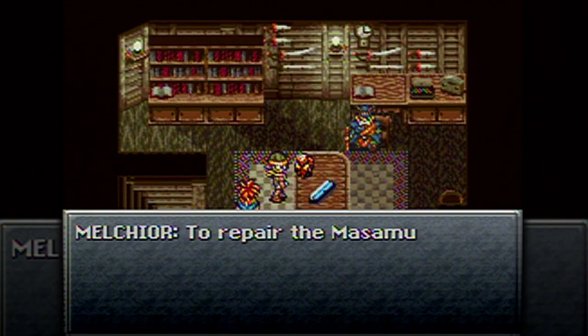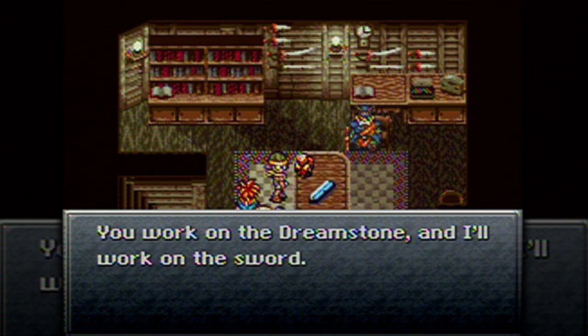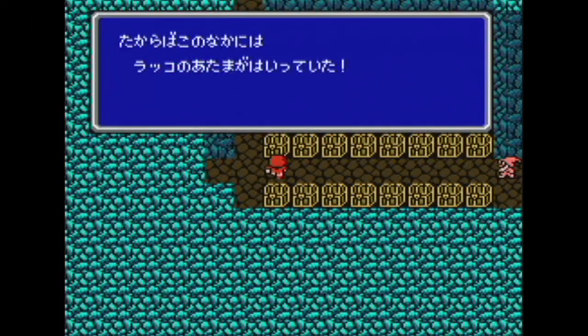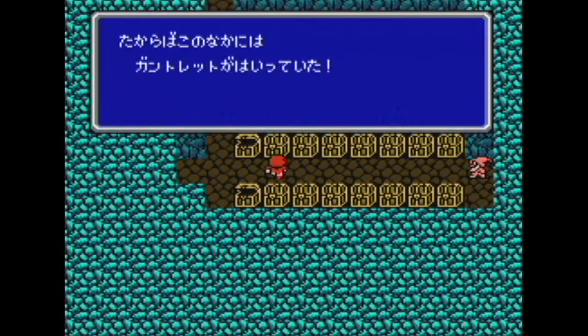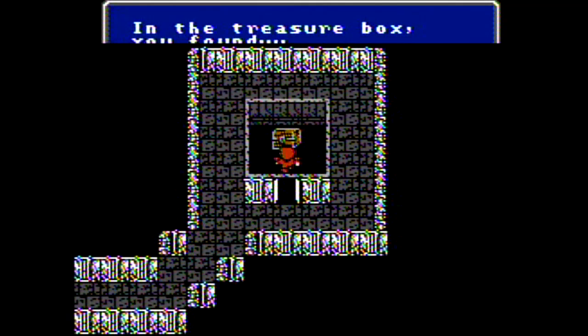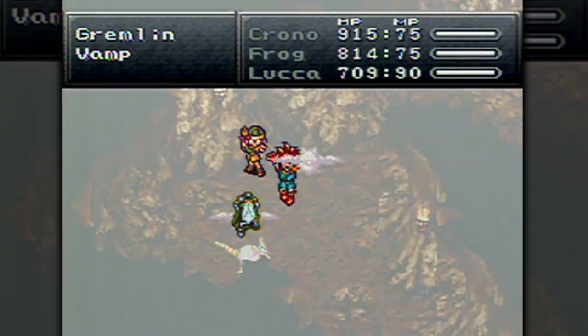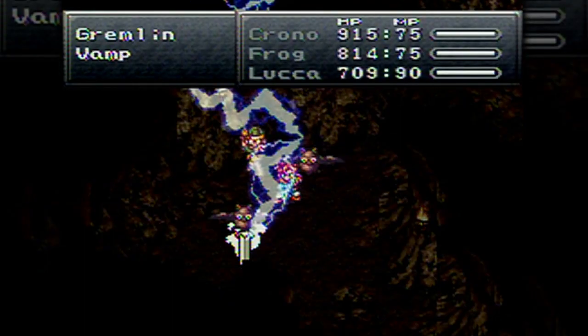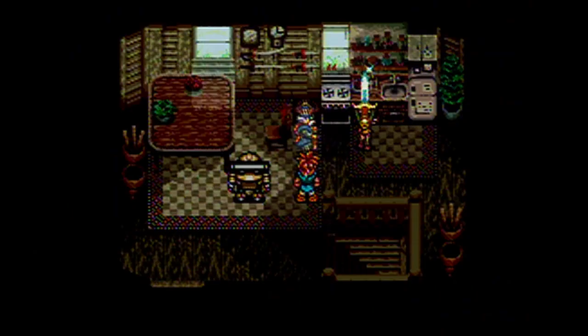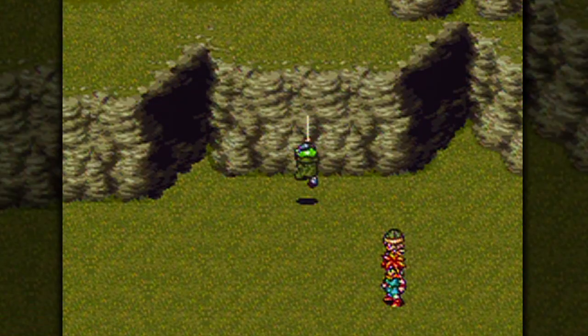Though frequently used in Square Enix RPGs, the name Masamune predates the game industry by about 500 years. Named after one of Japan's greatest swordsmiths, the blade has appeared in multiple Final Fantasy and, of course, Chrono games. It's rarely a weapon your character just stumbles across, and forging or discovering it is a milestone. Other entries on this list gain notoriety for tying much closer to the game's actual plot, but the Masamune's relevance has never been lost on those who know where it got its name — especially Frog.